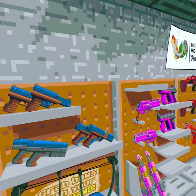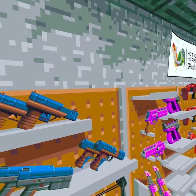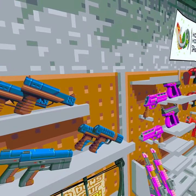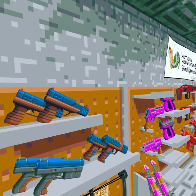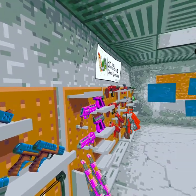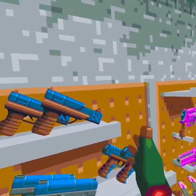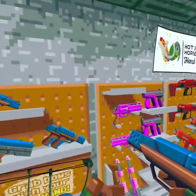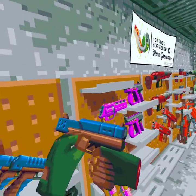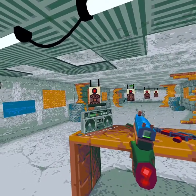These blue ones are the wall guns — you will find these on the walls. The nice thing about them is they are free. That's right, free ammo, so you never have to worry about running out of ammo. My favorite is this one, the standard pistol. You can tell by the markings — this brown stripe here. The nice thing about it is it has good range.